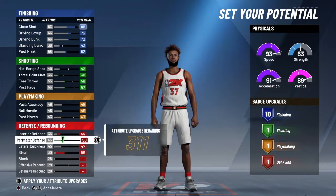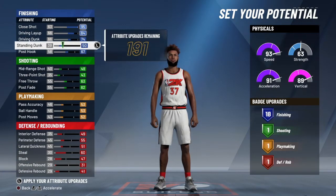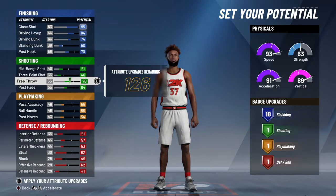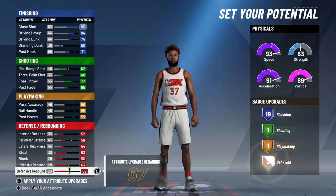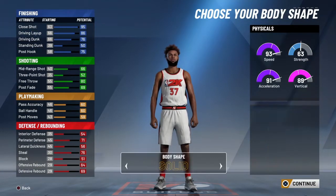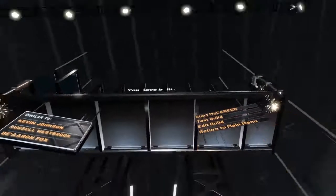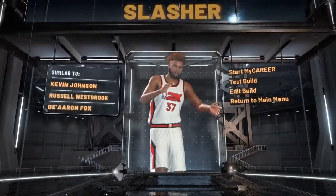When you get to the attributes part, use your left and right and just start spamming it — up and down, up and down — spamming it as much as you can to get all the attributes and get past this part. After this is finished, you're gonna press Start My Career.